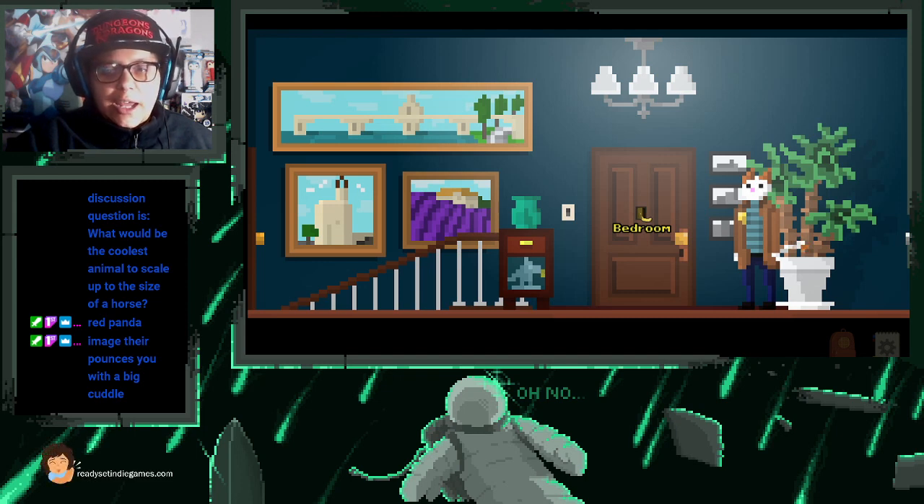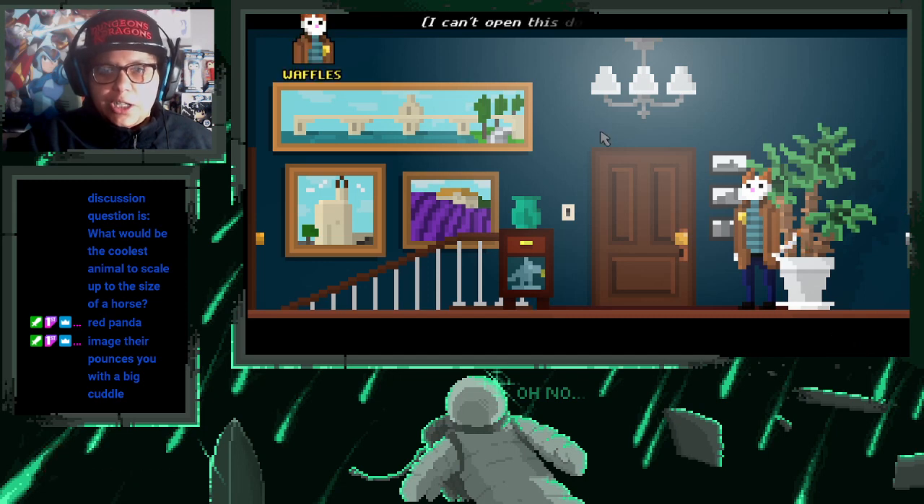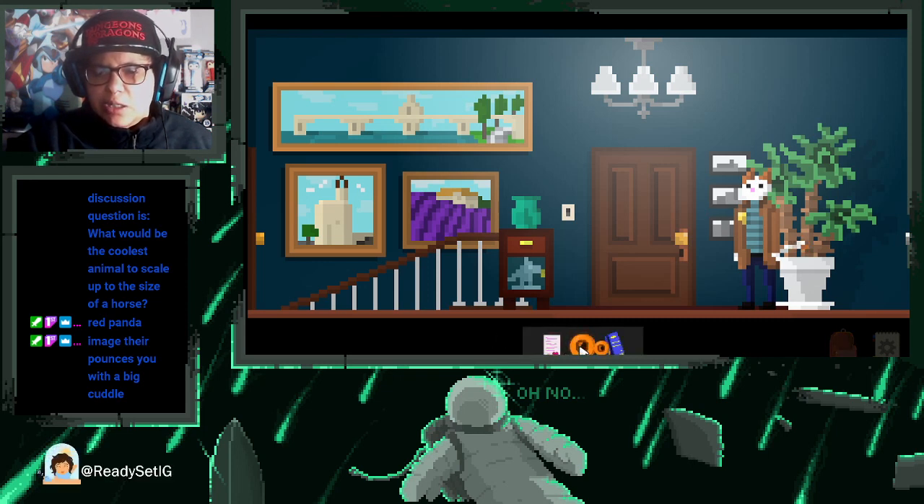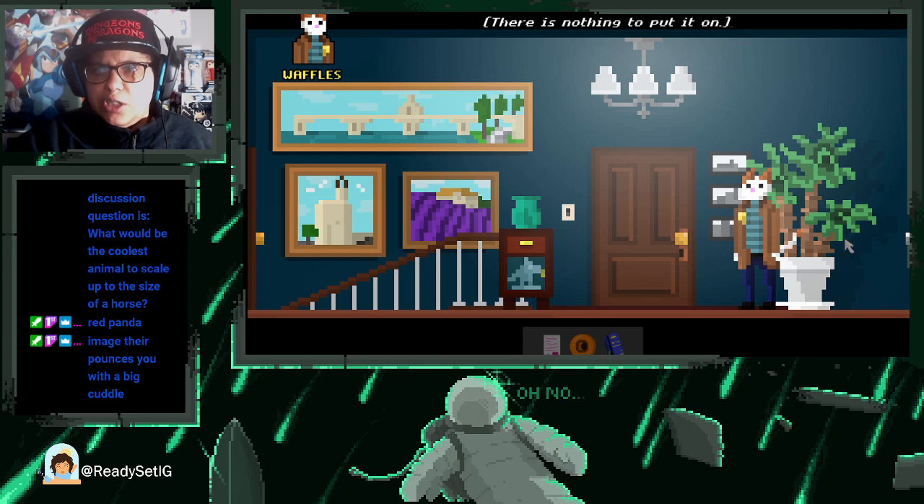This is a point and click adventure game, and like most point and click adventure games, I can't open this door — the handle is missing. Let me look and see if maybe we picked up a handle. Can I use it here? There's nothing to put on it.